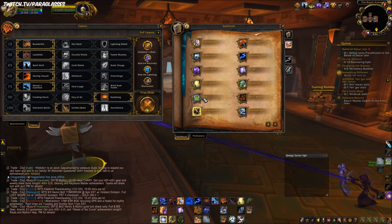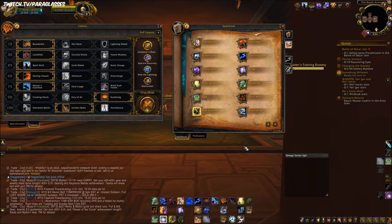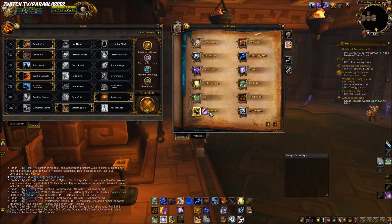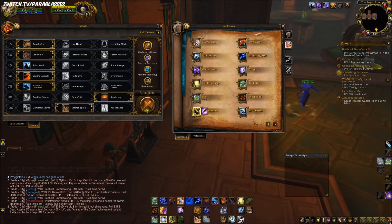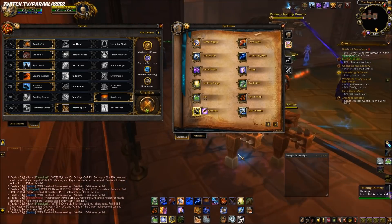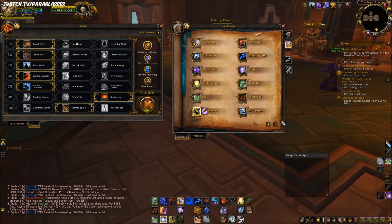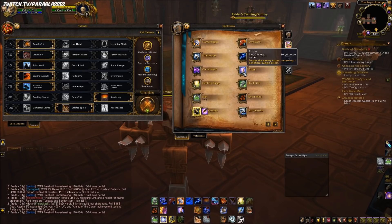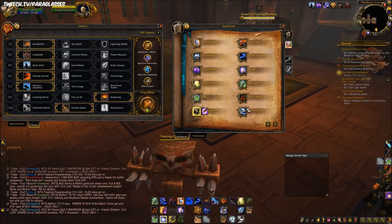Hex is essentially a Polymorph with a lesser range and a 30-second cooldown. It doesn't regenerate health or mana like Polymorph, but it does require a little damage to break — maybe 2,000 before it breaks. Purge got heavily buffed in patch 8.1.5: the mana cost was reduced from 4,000 to 2,000, which is a tenth of our mana. This is especially useful against Fire Mages for Combustion, Resto Druids for their HoTs, and Holy Paladins for BoP — purging BoP is the most satisfying thing.